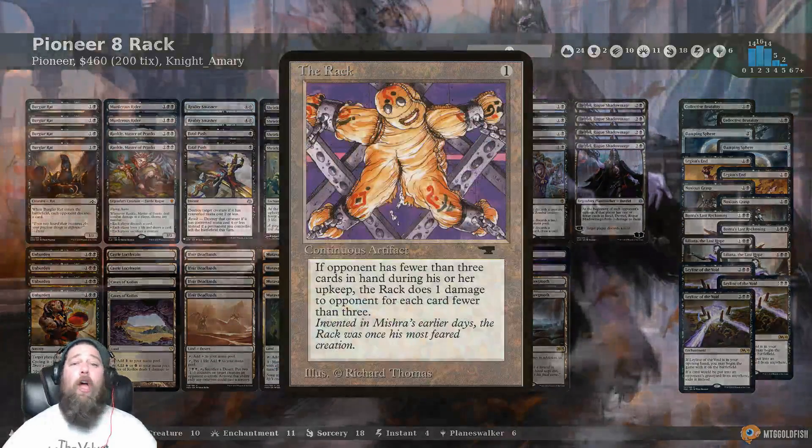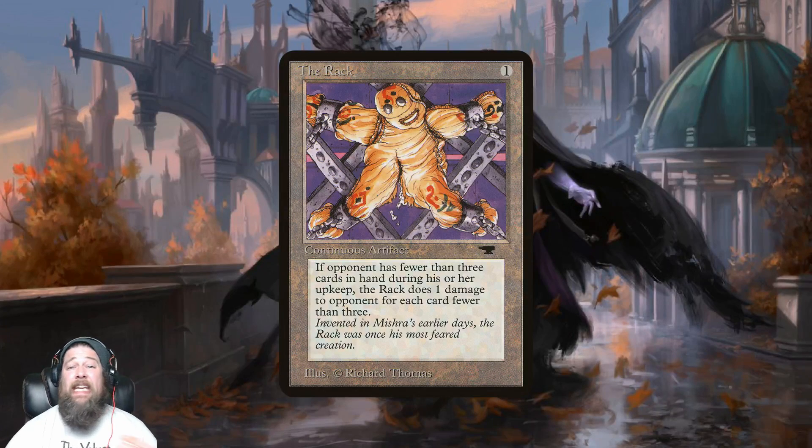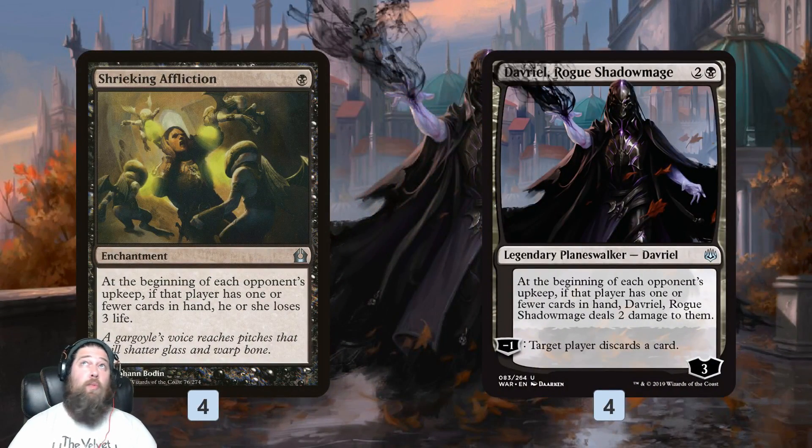If you're wondering where the name 8-Rack comes from — maybe you're a newer player — it refers to a card that actually isn't in Pioneer, from the earliest days of Magic: The Rack. The Rack is a one-mana artifact that punishes you for not having many cards in your hand, dealing damage each turn on your upkeep. The idea of Pioneer 8-Rack is to recreate that effect using Shrieking Affliction as racks one through four.